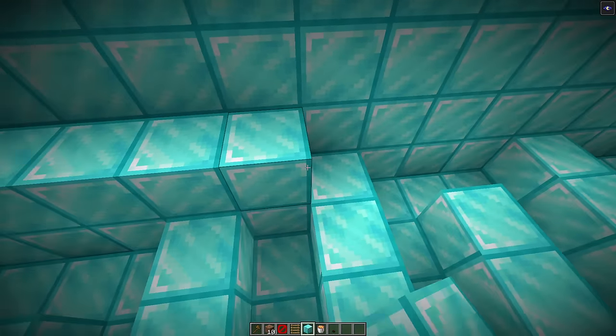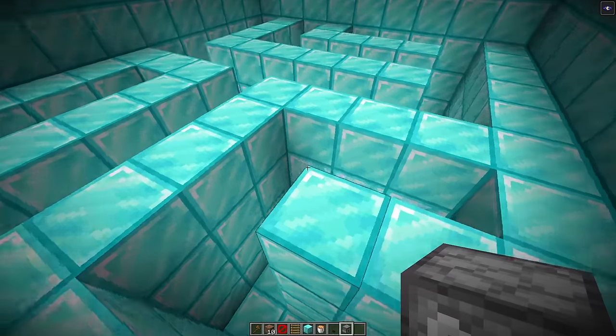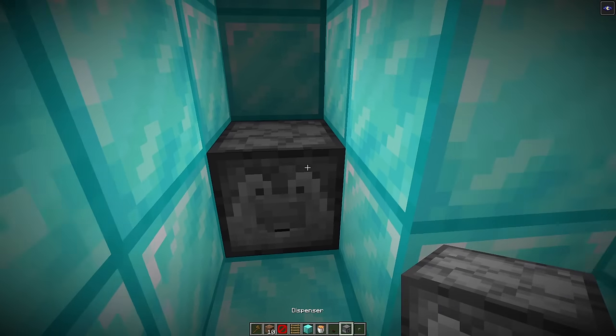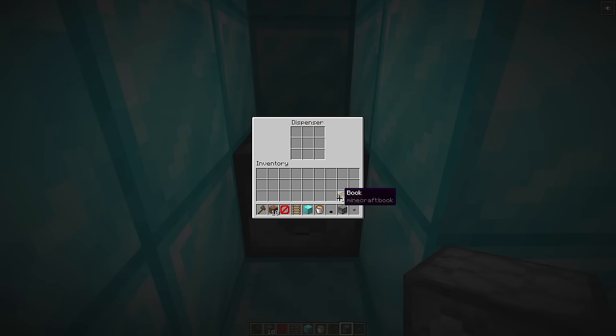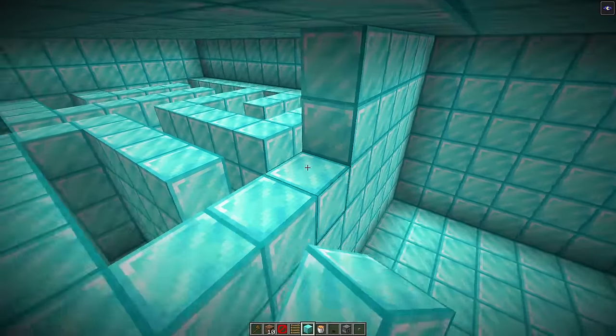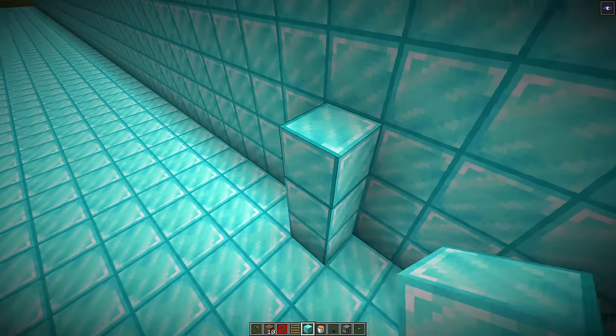We just have to build the walls all the way up to the top so he can't see through the maze. At one of the dead ends I'm going to put a dispenser with a button to activate it, and inside the dispenser I'm going to put a bunch of books — because Don hates books.